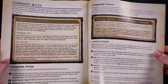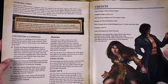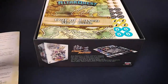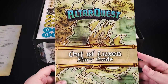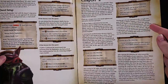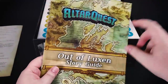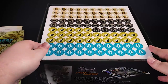Here are our campaign rules in the back, and a nice little summary on the back. Here is our story guide. I'm not going to go through much of this — maybe the first few pages for a little introduction, then it goes through chapters. I don't want to give too much away, but this is what I'm interested in: the story guides and the campaign. That's the way I like to play these games.